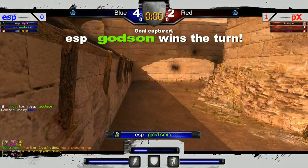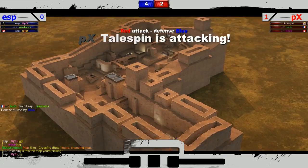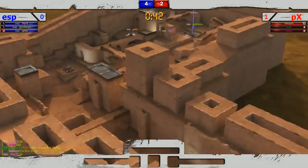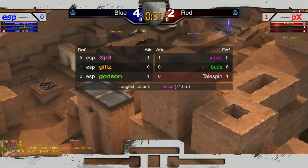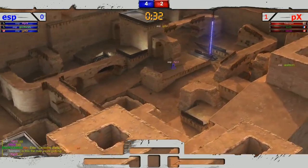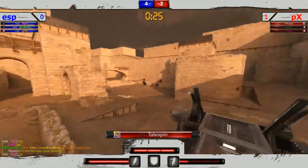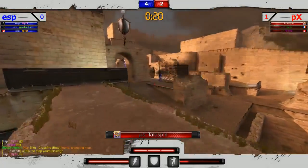Godson has very good map position. Tailspin is a little bit away from the pole. Drops down, not able to get that hit. Tailspin getting very close — trades. Buds, is he going to be able to clutch this out again? He's been a defensive master right now. Gets one hit, not able to get it. Great cap by Godson bringing his team four to two. ESP coming back with a vengeance.